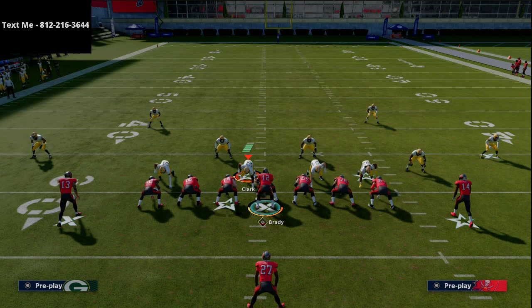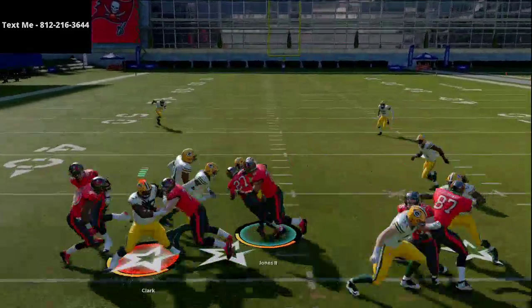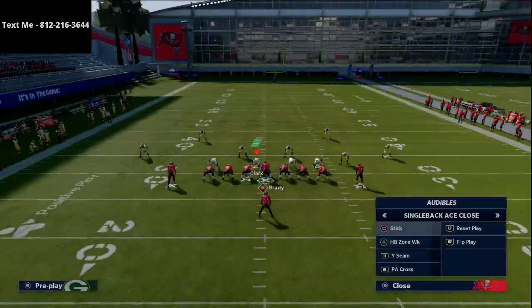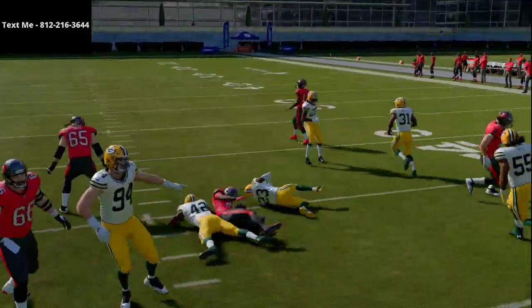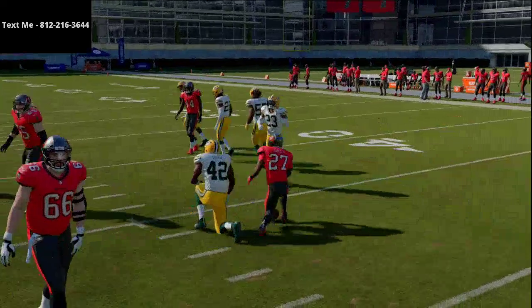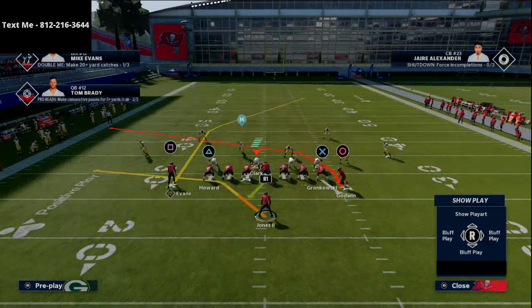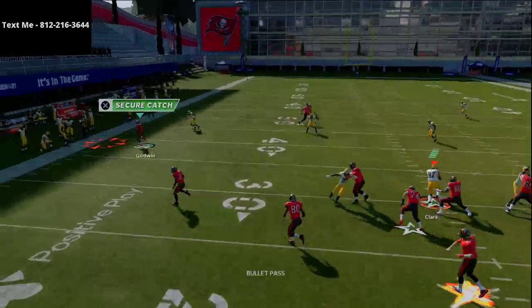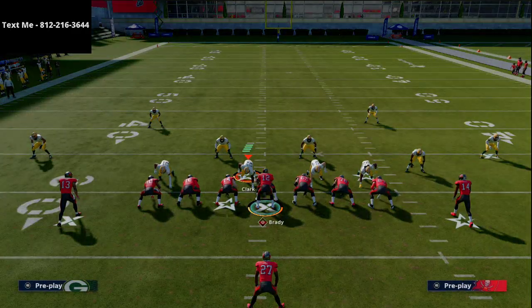That is this little Ace Close play, and the beauty of it is you can use different routes and runs to set it up. It's also really good because you can run it to both sides symmetrically — I can flip the play and nobody moves. I can do different motions off of it as well. For example, I can motion this crossing route to the left side, and now I'm running a quick out route to Chris Godwin on the backside of this formation.